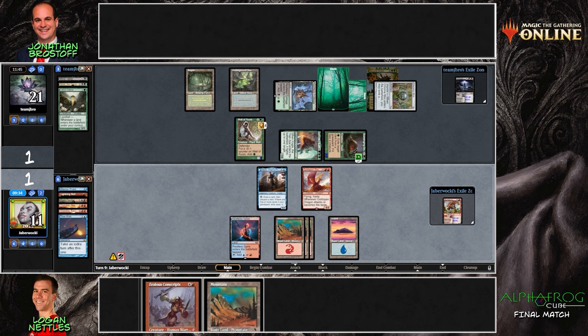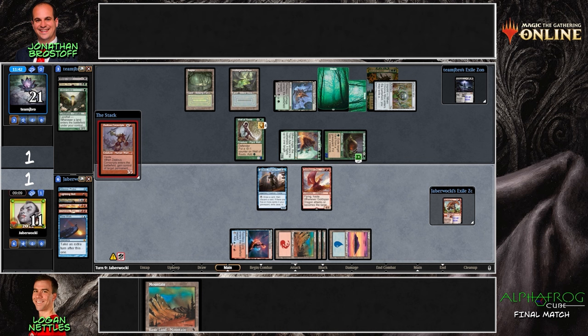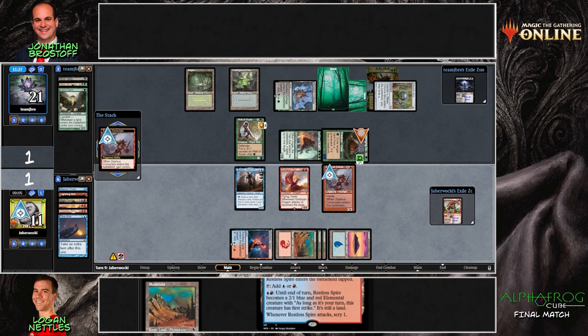Mountain as the draw. What if you go Zealous Conscripts on the Scavenging Ooze — maybe force the activation, lose the Lightning Bolt, lose the Time Walk, but maybe probe off of the Jace? No — you lose the probe as well because of the Wall of Roots. Losing the Wall of Roots for a Scavenging Ooze activation might be bad because then you're taking all of the damage off of the Zealous — it'd be 10 damage at 14, and if things could go wrong, that might be one of the ways. All right, well here's the Zealous Conscripts.